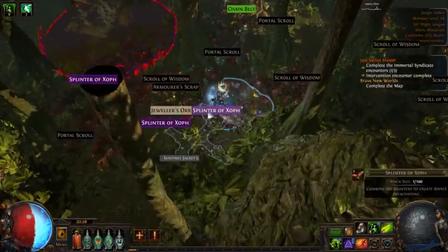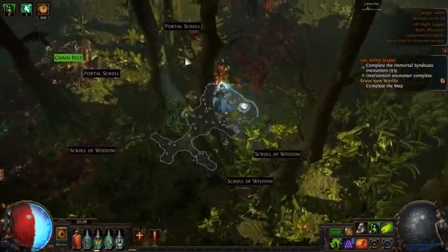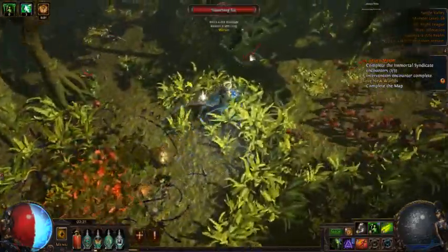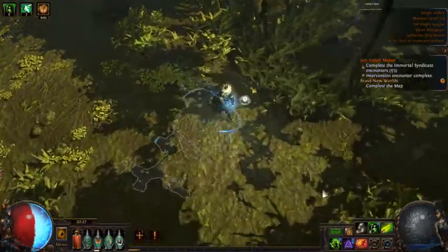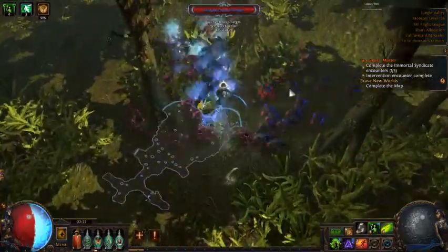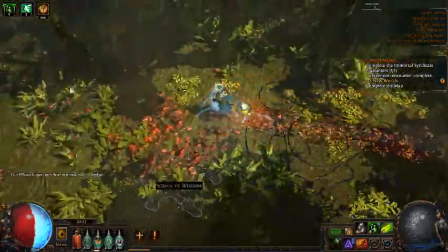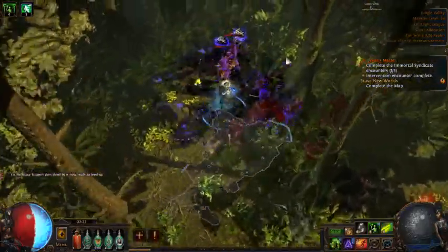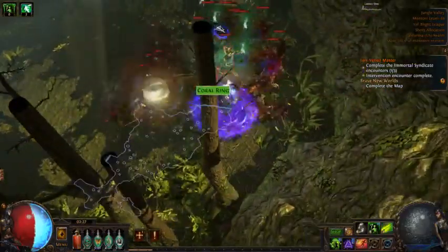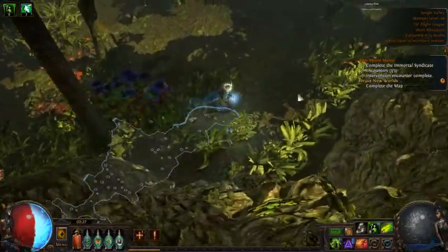Got some Zoth splinters - pretty nice - and this is a betrayal map which is nice as well. I was pretty excited when I got that sixth link, only to figure out it was an armor base. So my next build this league is probably going to be armor and strength based, which I wasn't planning on because I like evasion and energy shield. Unless I go righteous fire, because with righteous fire you don't need a six-link armor base.